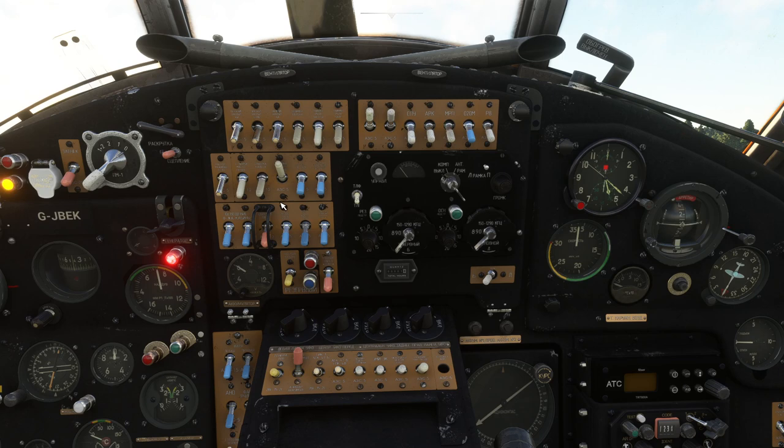Lower center switch panel: we're going to turn the engine parameters indicator power on — it's the sixth switch from the left, so 1, 2, 3, 4, 5, 6. Then the one next to it, which is the fuel level indicator. As I mentioned in my earlier video, a lot of these switches are breakout switches for the various looms around the aircraft, so all we're really doing is enabling bits and pieces of avionics.